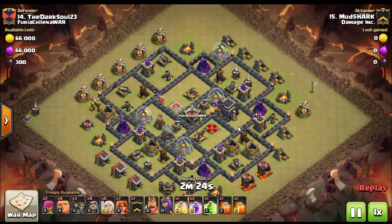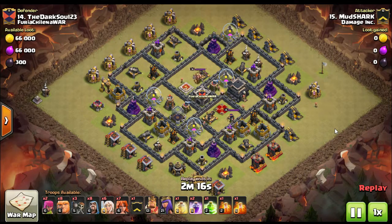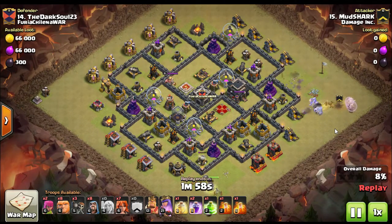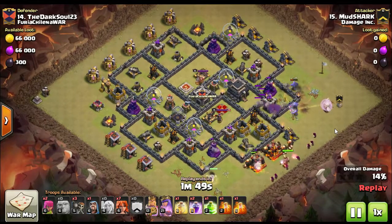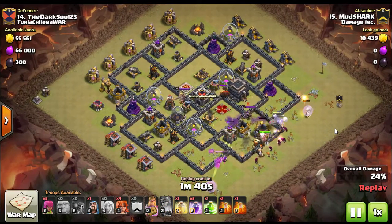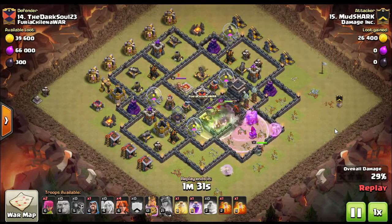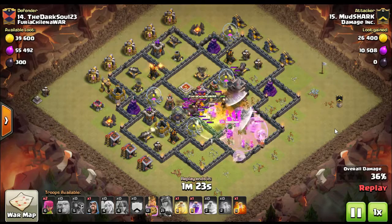This is an overpowering attack when done right, and Romper is one of the best at it — plus he's got level 40 heroes, which doesn't hurt. Now this is Mud Shark, one of our co-leaders. He's been doing this attack for a long time; once you've done it enough, you can do it in your sleep. It's not quite as in-depth as the Laloon, where you're constantly adding troops. With this attack, you put in most of your troops within the first 30 seconds and then let them do what they do. It is an intelligent attack though — unlike mass attacks where you just drop 40 miners and throw heal spells.